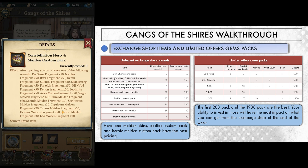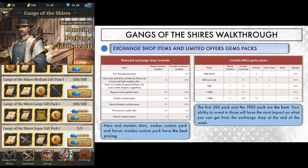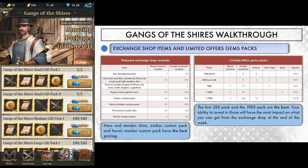Zodiac chests are even cheaper, but be aware — 2 zodiac heroes and maidens are not available in those: Michelangelo, Blake Boom, Doris, and Annie Elvita. To sum up this first part, your ability to spend gems on 288 and 2000 packs will have a great impact on what you will buy from the exchange shop at the end of the week.